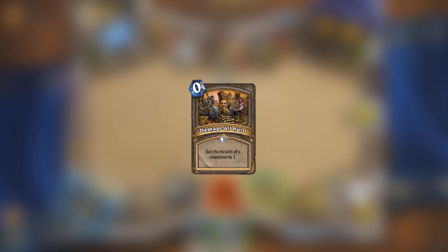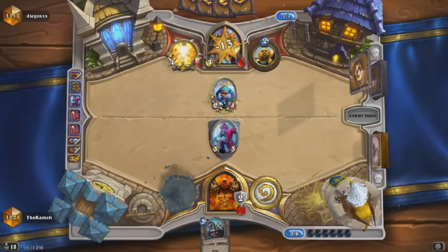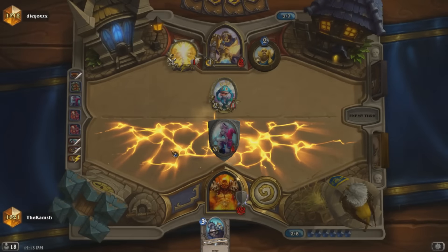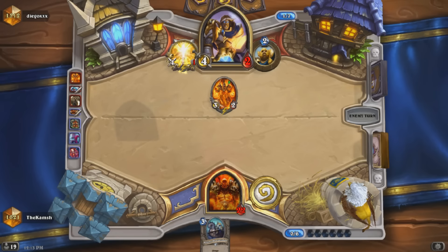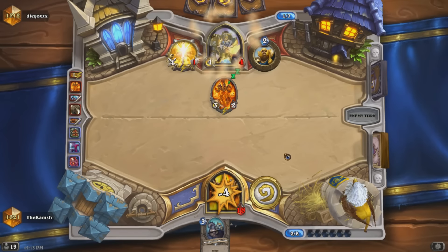The next card is Damage All But One. This one's kind of cool since it's a really good way to test equality and other effects like that on minions, but it can also be used on heroes to make things like Balacraza work correctly. Obviously this isn't a card that could ever be made for any mana cost since it'd be way too ridiculous, but it'd be interesting to see how Blizzard explores the design space of setting characters' or heroes' health to specific numbers.